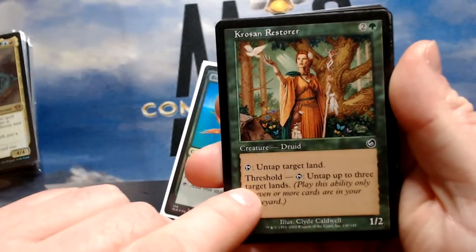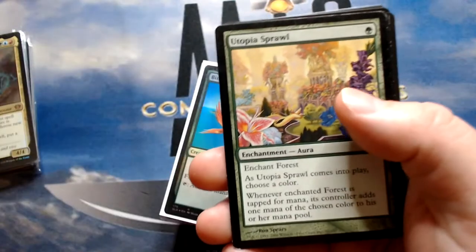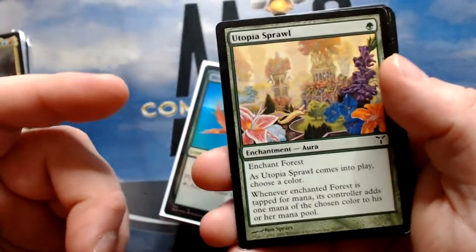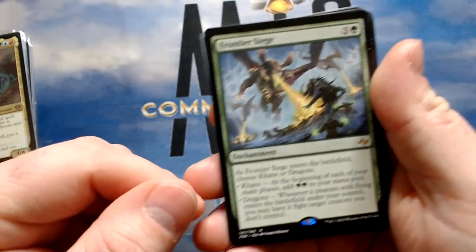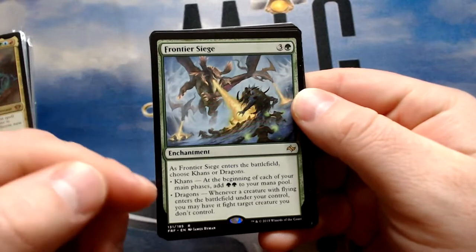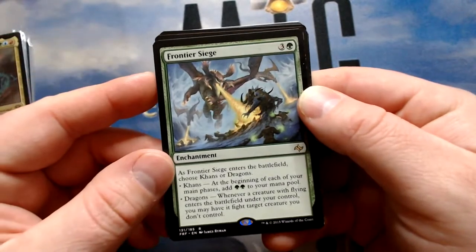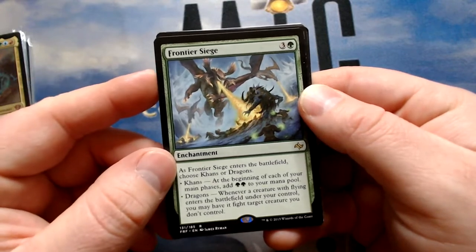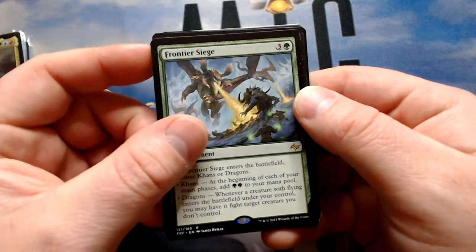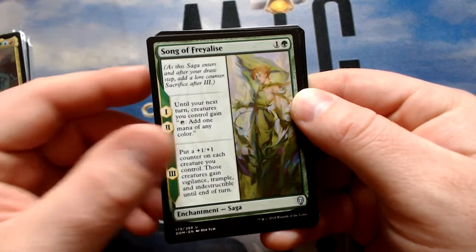Krosan Restorer — you'll probably have threshold, and you can tap it to untap up to three target lands. Three mana seems good. Utopia Sprawl — if I'm untapping lands, I might consider doubling those — untapping double lands should be kind of cool. Frontier Siege — since I'm doing dragons, it lets me choose the Khans side: at the beginning of each of your main phases, add two green to the mana pool — that's four per turn. Also, whenever a creature with flying enters the battlefield under your control, you may have it fight a target creature you don't control — so it could be removal. Song of Freyalise gives creatures you control tap for one mana of any color — looking to tap Kalamax this way, though it only lasts two turns.